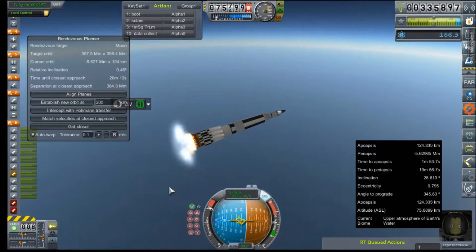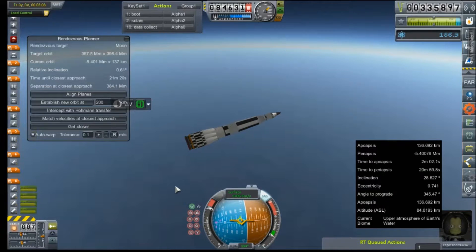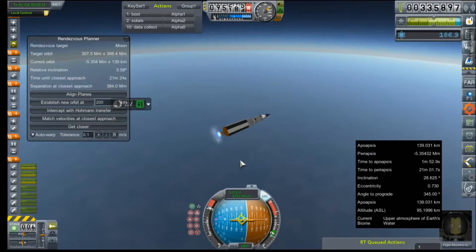We just had two engines fail — it was probably for the best, I was about to try to cut them off. There goes a third, a fourth. I thought I timed this correctly. The stage is about to burn out. Accept — ignition. Yeah, now we're 0.62 degrees off. We're going to try to adjust some of that inclination and hope that we can keep this mission on pace.